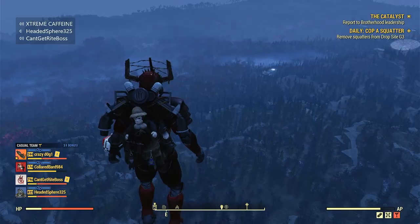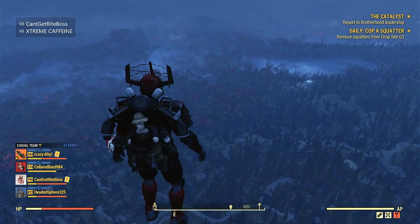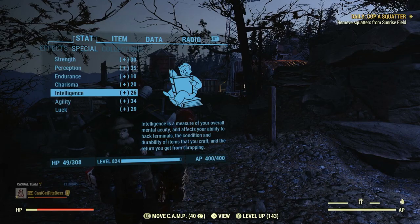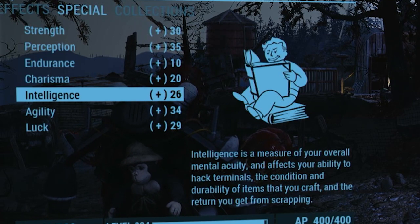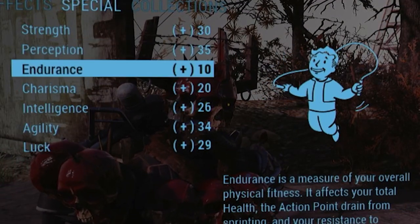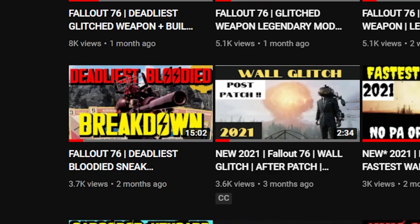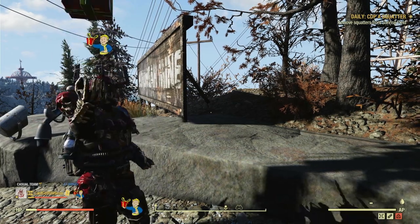Next, make sure you have the right cards and a good understanding of how leveling works. The most obtainable early on is the Inspirational perk card in Charisma, giving you a 15% experience bonus while on a team. Intelligence is the base SPECIAL stat used to calculate how much experience you actually get — more is better. Joining a casual team of four gives you an additional four Intelligence points. If you go the Bloody build route, you get an additional three Intelligence per Unyielding piece, plus three points to all other stats except Endurance.